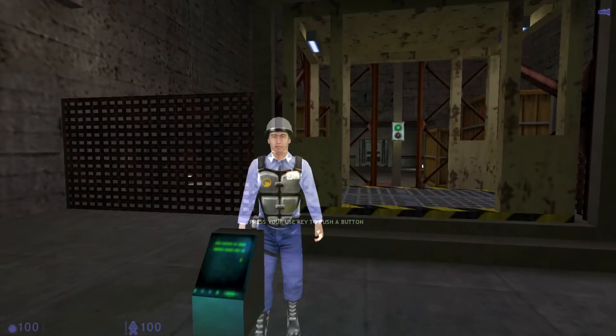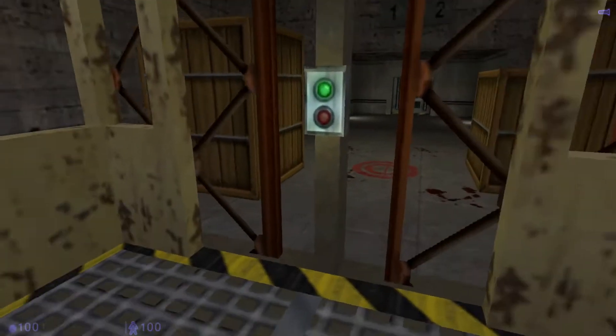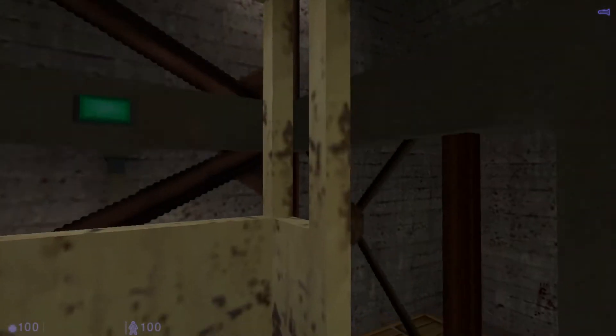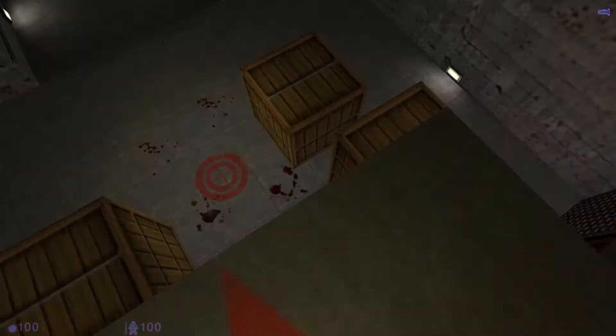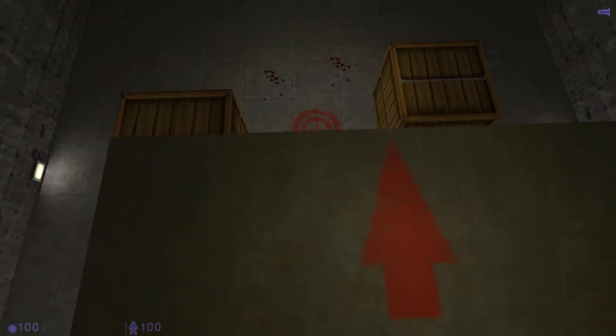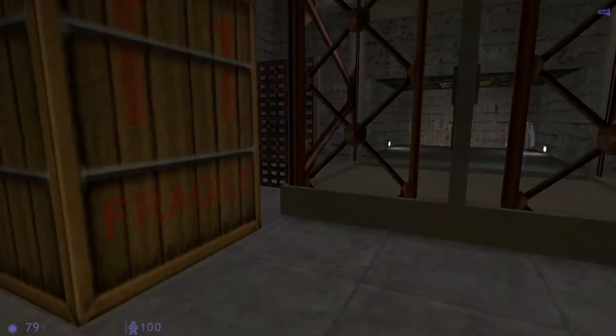To start the lift, walk up to the button and press the USE key while facing it. Now that you're up here, there's only one way down. Find the target on the floor below and do your best to hit it. You may take some damage from the fall, but don't worry about it — we'll give you some first aid in the next section.